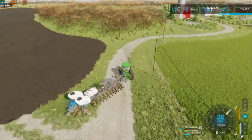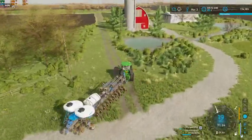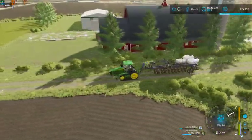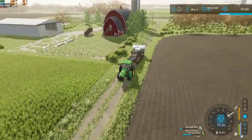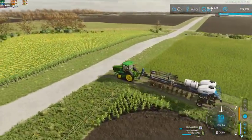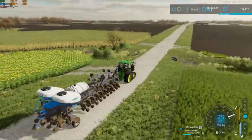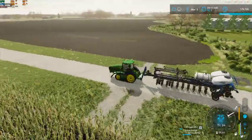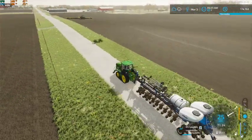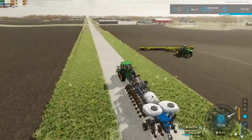We'll finish up the wheat, and then when this guy gets done with field 31, field 30 we'll probably do ourselves. Here's the cow farm that's on the map — we could use that one or we could build our own. I downloaded a lot of new stuff over the last few days, and one of them is a freestyle barn from the Dyersville, Iowa map, made back in 2019.